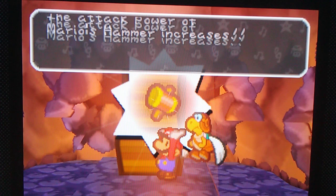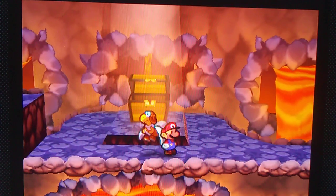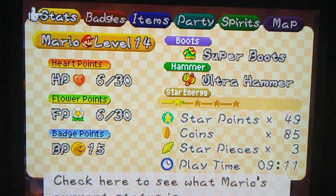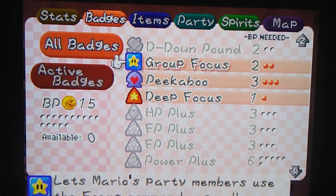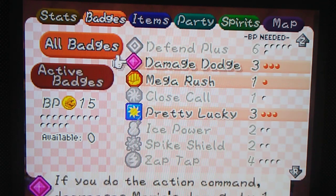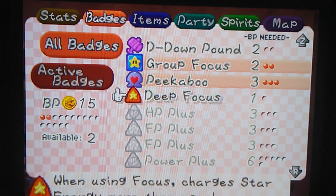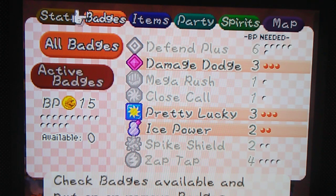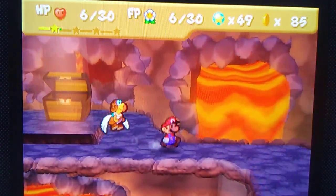Yeah, a lot of bubbles here but we're gonna bypass him and get the ultra hammer. Yeah! Now we can destroy those blocks. I mean to press there and to press this. Alright. I think we're gonna get rid of mega rush and deep focus for now and switch over to ice power.